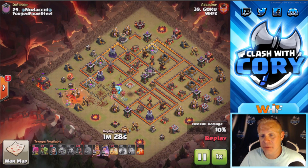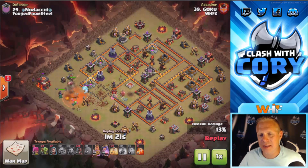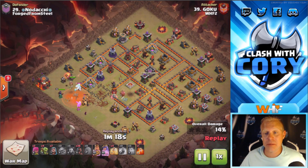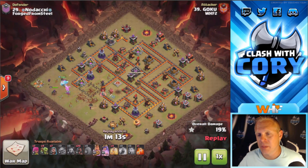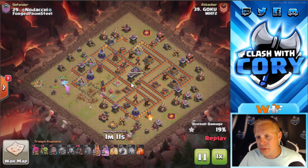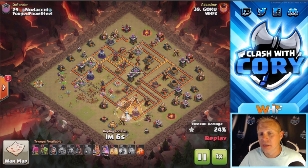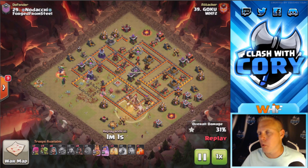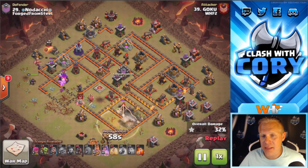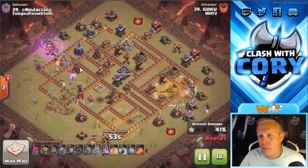He's going to get his heroes down to draw the ice golem out of the base. He delays dropping them a little bit so he can take out the dragon first — I don't know if that was intentional but it ended up being really smart, because that way they weren't frozen by the ice golem while the dragon was hammering down on them. He starts his hogs right away. The pathing gets really wide right here, but he's got a ton of hogs and you can make up for bad pathing with more hogs.